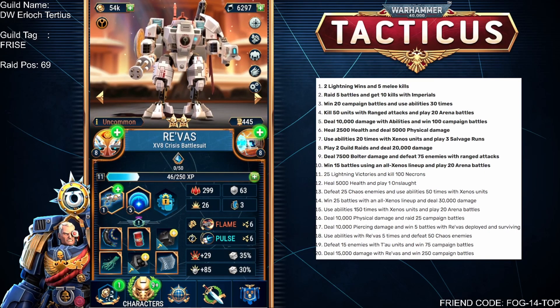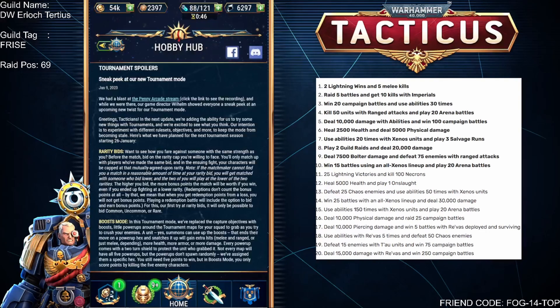I'll try Reevas in the new thing coming up this week. On Thursday, we'll have the new tournament mode with rarity bids, where they want to see how we fare against someone of the same strength. Before the match, you bid on the rarity cap you're willing to face, and you'll only match up with players who've made the same bid — your characters will be capped at the mutually agreed upon rarity. The rarities available are common, uncommon, or rare. Rare goes up to Silver 1, uncommon is Bronze 1, and common is Iron 1.